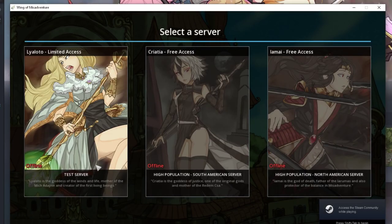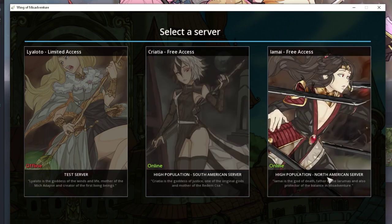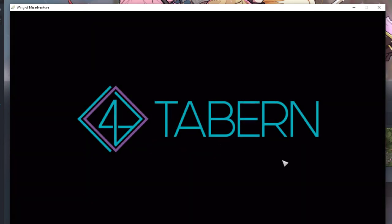First, you want to pick the North American server — make sure it's not the South American server, you want North American. That's the new server that just released on Steam. After you launch it in Steam, you're going to need to create an account with the game. They just need an email address, they'll confirm it, and that's it, you're good to go.